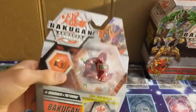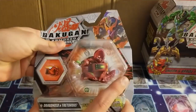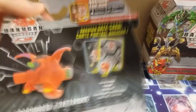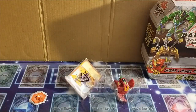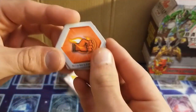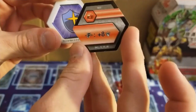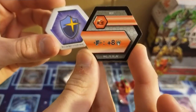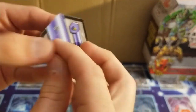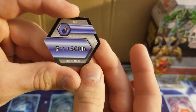We'll just start off with the Dragonoid. We'll go ahead and look at the cores real quick. We get a Flaming Fist — it has plus 8 damage, but only if you're fused. And a Magic Shield, plus 800B power, but only if you're fused.